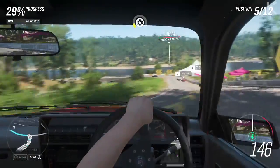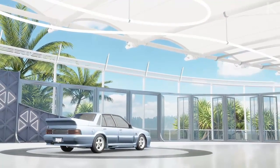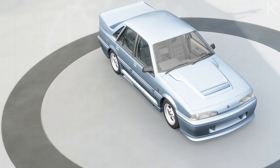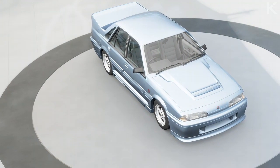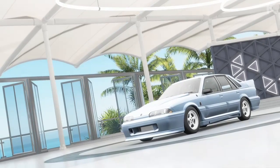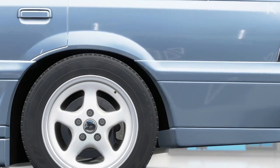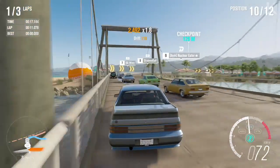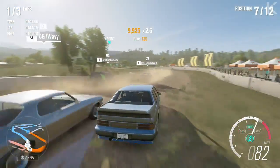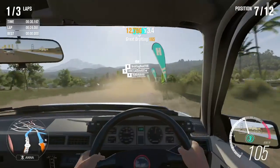Moving on to Forza Horizon 3 — the 1988 Holden VL Commodore Group A SV. I was looking this up and apparently with the departure of Peter Brock — one of the most legendary drivers, if you don't know who he is, please search him up — they needed a new vehicle, and this is apparently why the VL Commodore Group A SV was made. It did have an HSV-like badge in the cinematics — technically it's an HSV car, but it's listed under Holden in Forza Horizon 3.